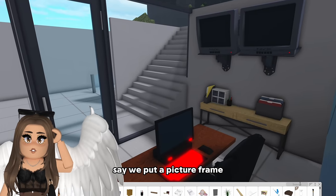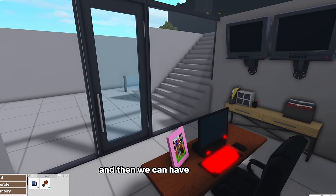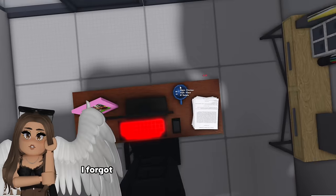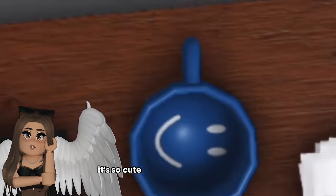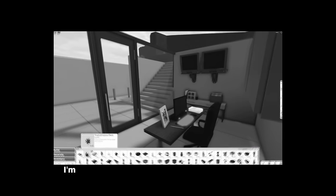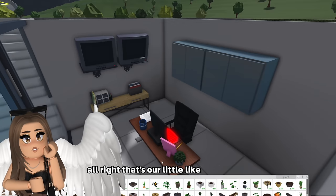I say we put a picture frame - you know, maybe they have a family or something. And then we can have a mug here. They're working hard, making sure everything is safe. Oh I forgot there was a smiley face in the cup - it's so cute, a little scary but cute. We can't forget a fake plant - in a bunker I'm sure there's plenty of fake plants. All right, that's our little desk space.